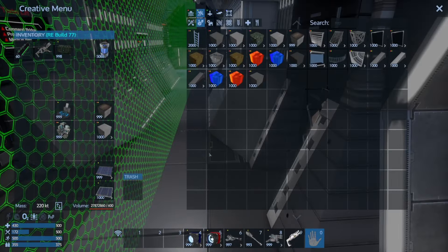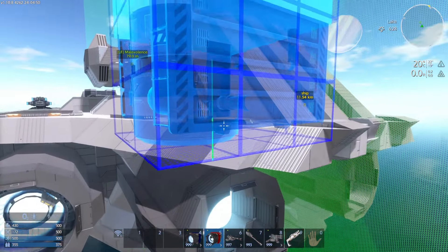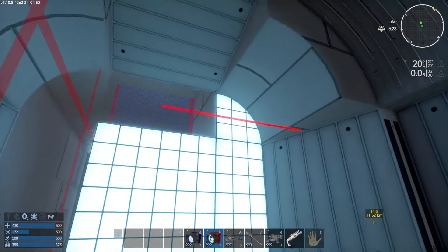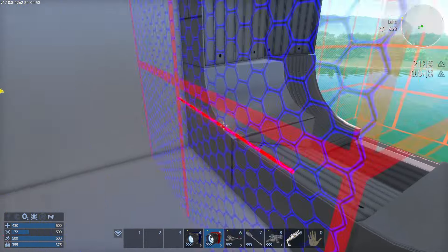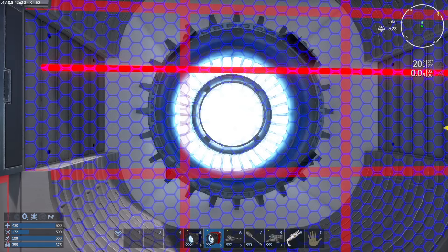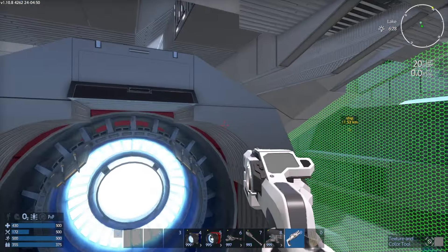The step up from the previous model Retribution allows for additional thrust options. Let's take a look at that. This is an easy tell — we just want to go ahead and remove the glowy blocks here. We've got to get rid of one layer, then the glowy blocks layer, and we should be good to slide in our thruster. Maybe we want to go for a full one.